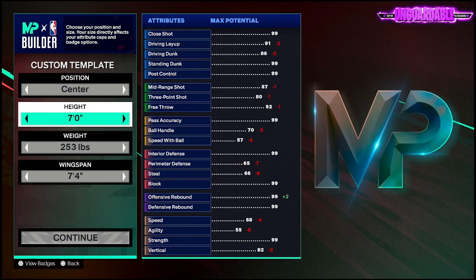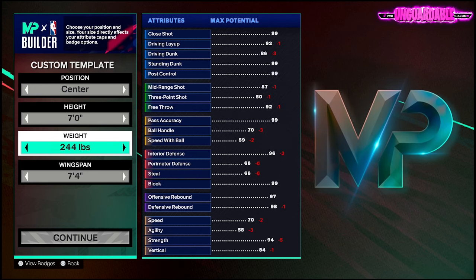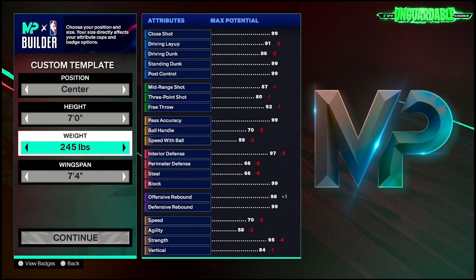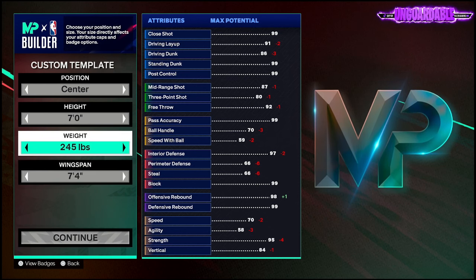We're gonna be a center, we're gonna go seven foot. We're gonna put our weight to about 245 — actually 246 — so we can have that 70 speed. And we got the 7-4 wingspan, so that's what we want right there: 246 pounds, 7-4 wingspan.